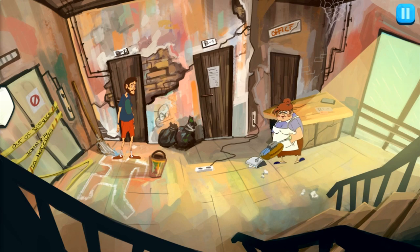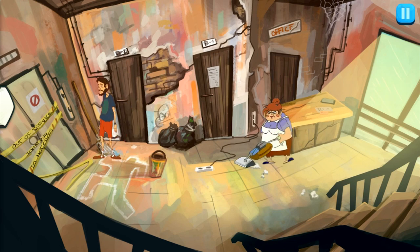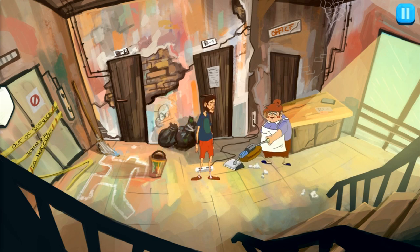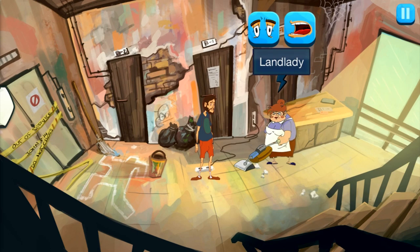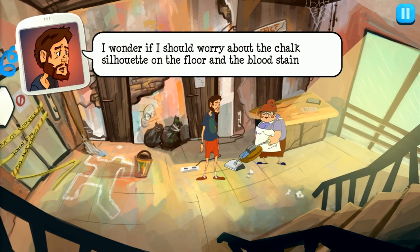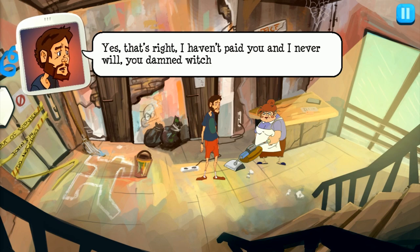Someone died right directly on my front door. Out of service, John 3:14, do not cross. I remember what John 3:16 is, but I don't remember what John 3:14 is. I can talk to the landlady — my landlady, an old woman who stinks of cat piss. She rents out half the building. I wonder if I should worry about the chalk silhouette on the floor and the blood stain. 'It depends — it's from the last tenant that didn't pay.' Damn. I'm going to be a dick: 'I haven't paid you and I never will, you damned witch.'